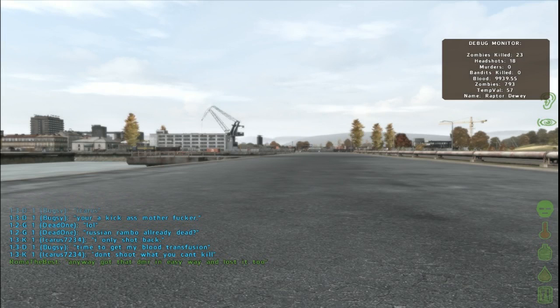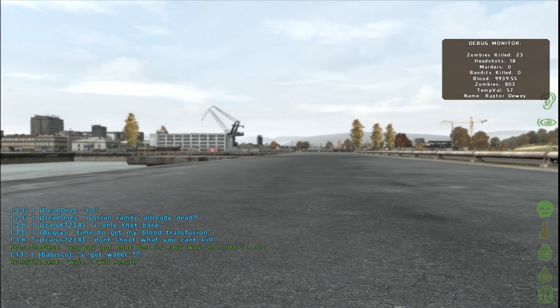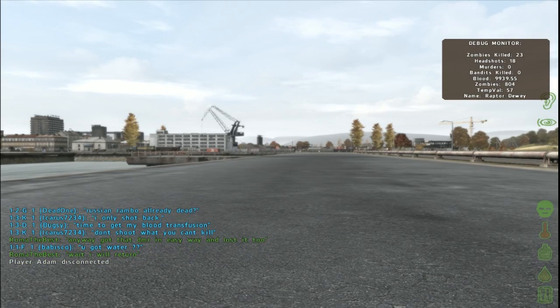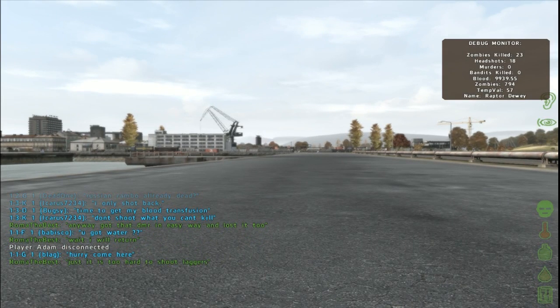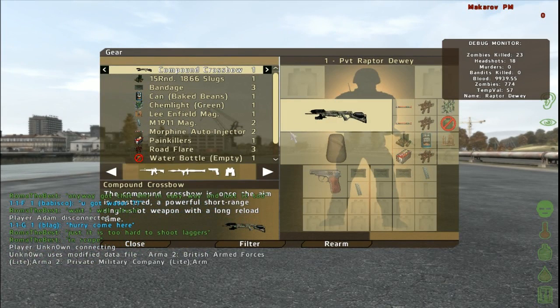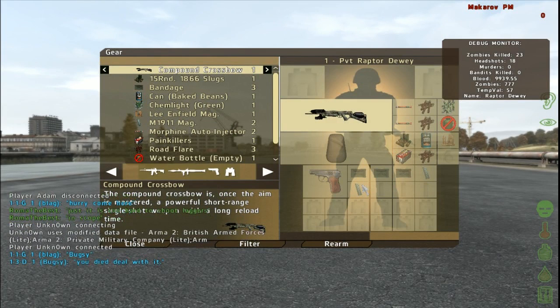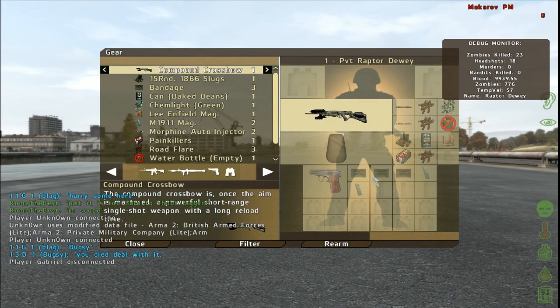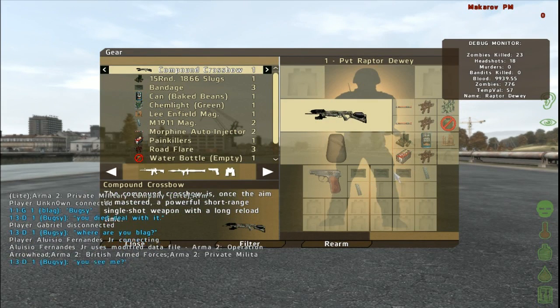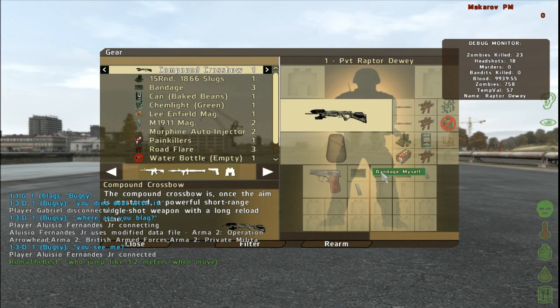When I first got in, I got attacked by a bunch of zombies and I didn't know what I was doing. My screen started going black and white and started getting blurry. I didn't know how to bandage myself or how to fix myself. The really easy way to do that — sometimes you guys can scroll wheel, but the surefire way is to press the button G, which will open up your inventory. These things down here are called the bandages. In order to use them you just need to right-click them and then left-click 'Bandage Myself.'